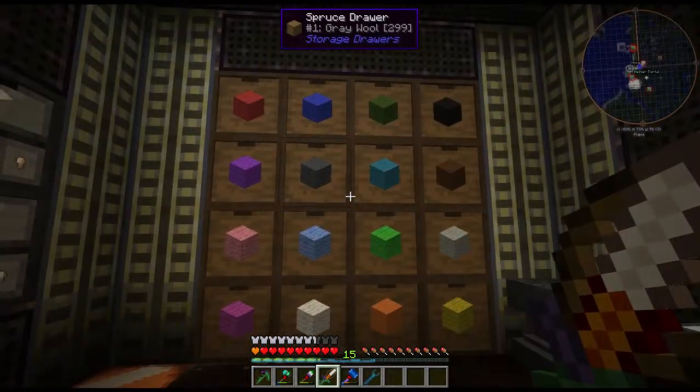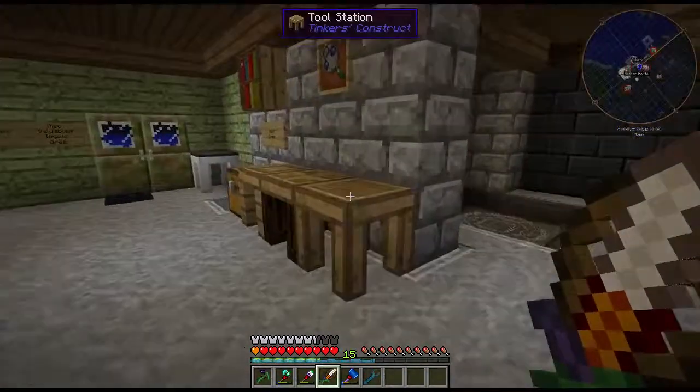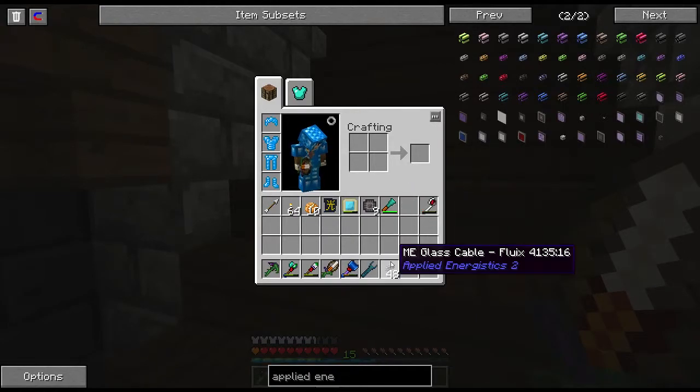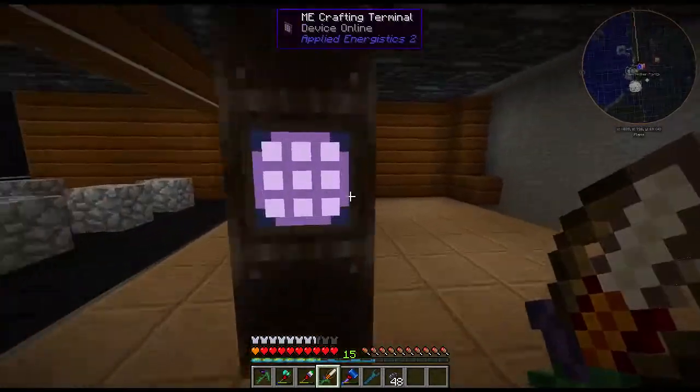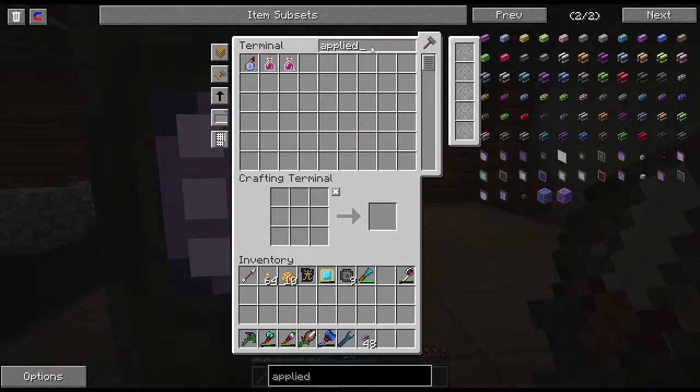This episode we're going to connect this stuff up, which is actually going to be pretty easy. The only thing we really need are a bunch of fluix cables and what's called a storage bus. Storage buses allow you to connect your Applied Energistics system up to pretty much anything that has an inventory — barrels, chests, drawers in this case. It's pretty neat.